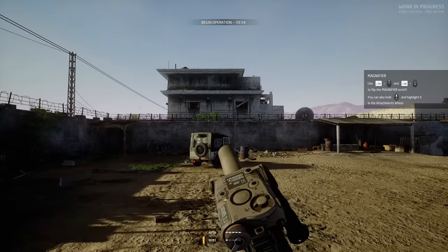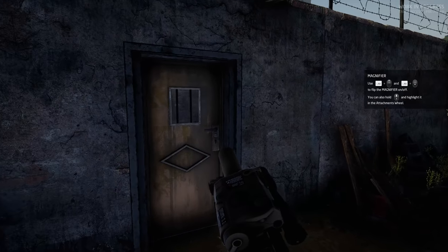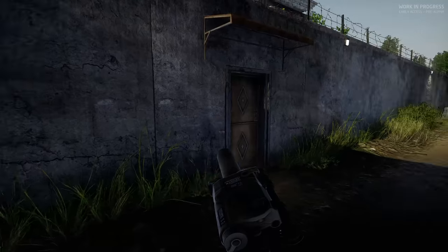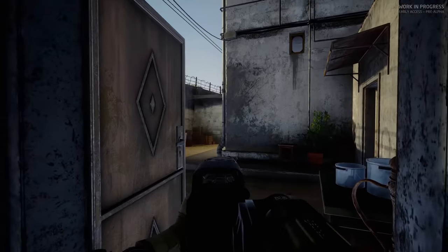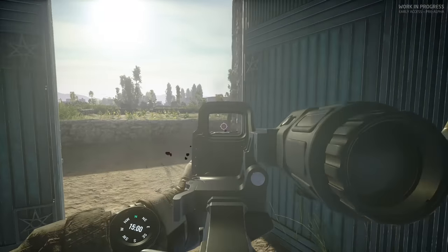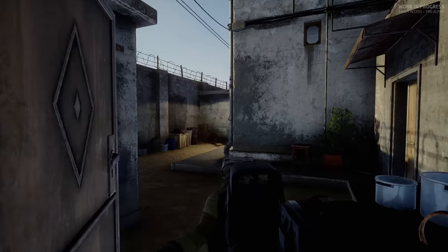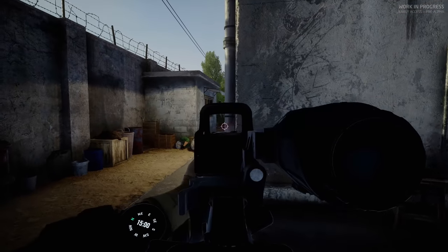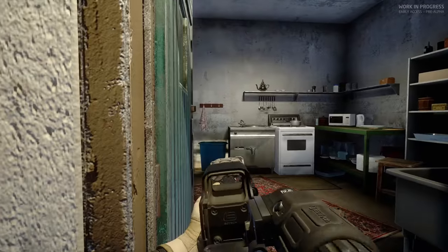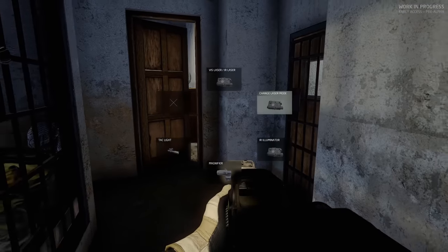Bin Laden's Compound. We're gonna start in the yard. I think there's like 30 AI over here, so we're gonna have to be kind of careful how we approach this. There's definitely someone outside this door. This guy running up on me like nobody's business. Oh, that got scary.